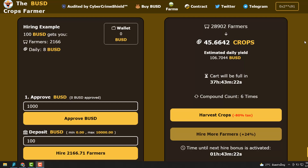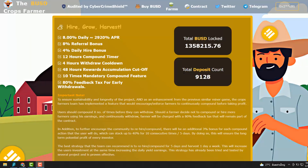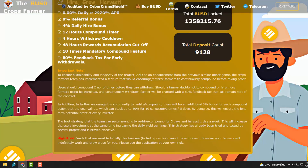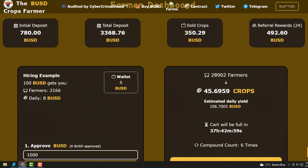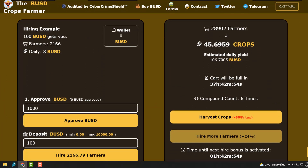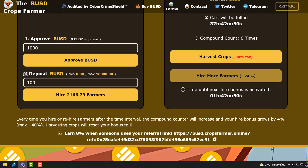USD Crops Farmer has slightly gone down just a tad, not by much, but compared to every other miner out there it's doing pretty good. That's because of the mandatory 10 compound — you've got to compound 10 times, or you can eat an 80% tax, but most people will compound.